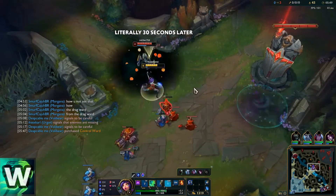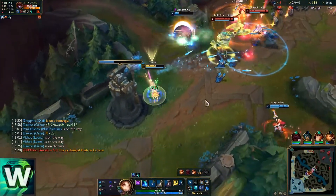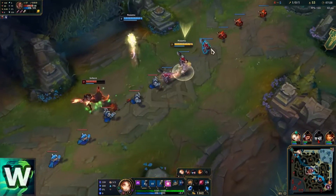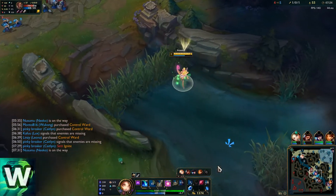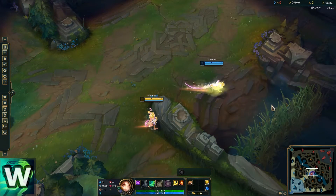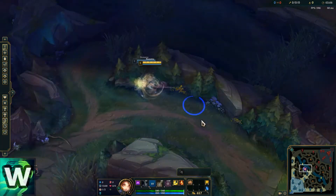This means that every single gank they try on you is now a coin flip. You can cancel any long targeted animation, which at first seems pretty specific, until you realize you can cancel enemy auto attacks. They cannot attack you for the entire duration of the invisibility plus their attack speed if timed perfectly, which means champions who auto attack super slow can't really hit you. If you aim the clone at a wall, you can actually make it move around corners, which is an easy way to instantly make people think your clone is real. The only issue is that it's inconsistent, and sometimes the clone just does whatever it wants.